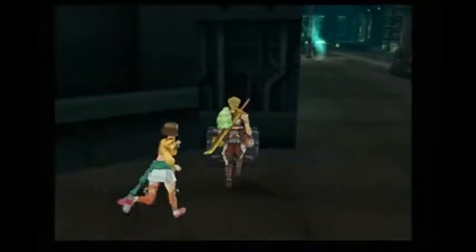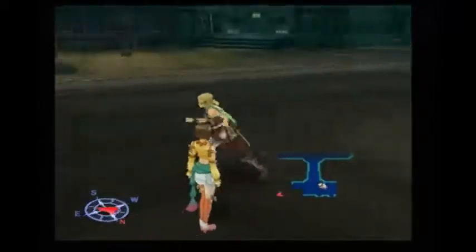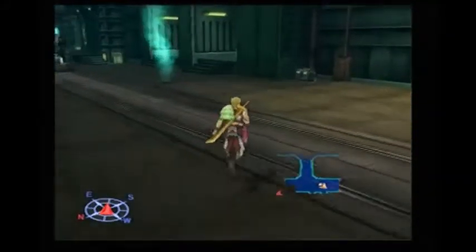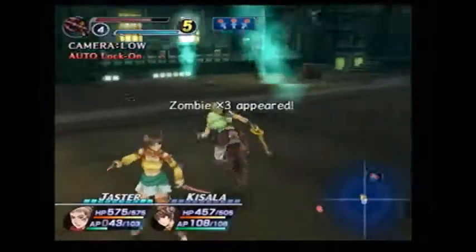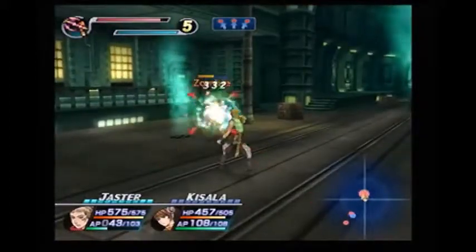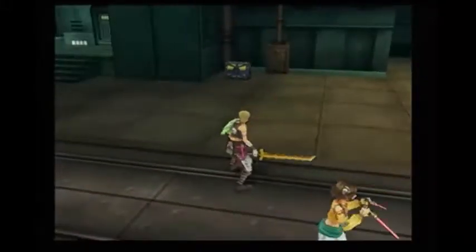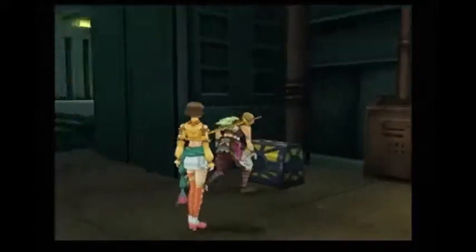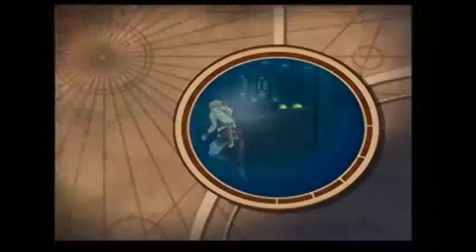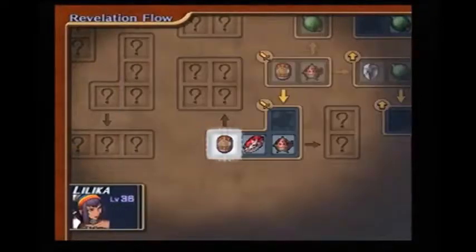Alright, a toad chest over here — Carp Alloy. Let's head this way. Ooh, a Cursed Mask — pretty rare item there. I'll give it to Lilica.